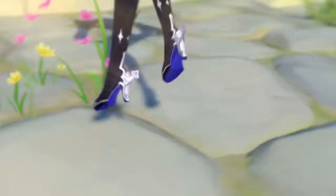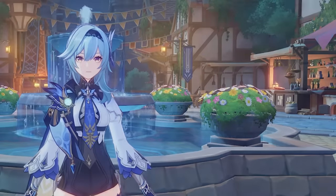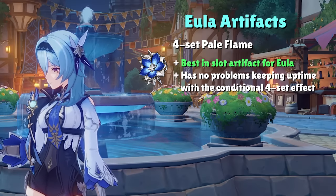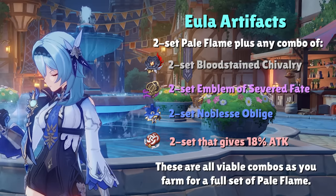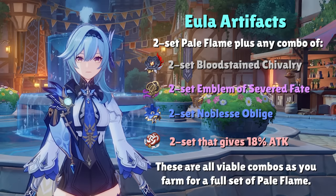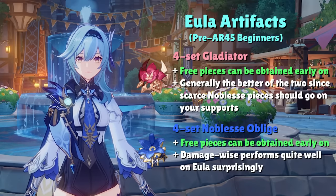The other thing you need to be a fantastic Eula main is the perfect build. Artifacts for Eula have not changed since her last rerun and remain straightforward. Her best artifact is undoubtedly the four-set Pale Flame, since her skill has such a low cooldown and she can reliably maintain the conditional stat increases from the four-set effect. If you're still farming for a full set, you can use any combination of two-set Pale Flame, two-set Bloodstained Chivalry, two-set Emblem of Severed Fate, two-set Noblesse Oblige, or any two-set that grants 18% attack. Beginners can opt to use four-set Gladiator or four-set Noblesse Oblige before hitting AR-45.